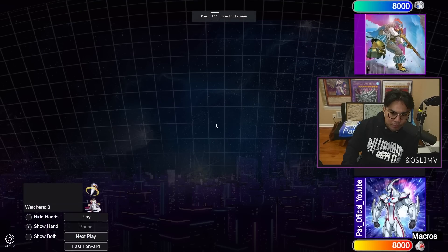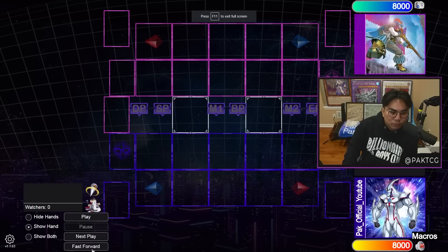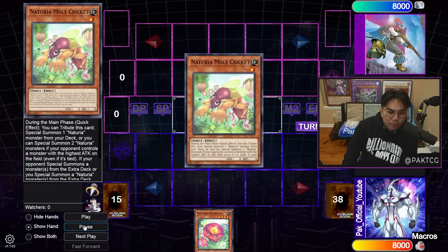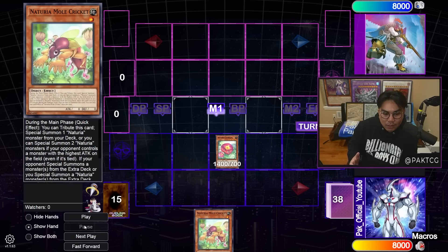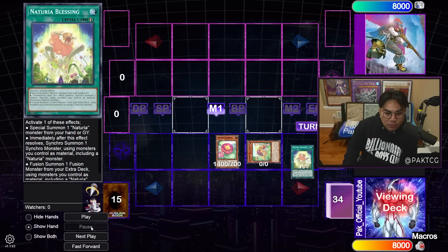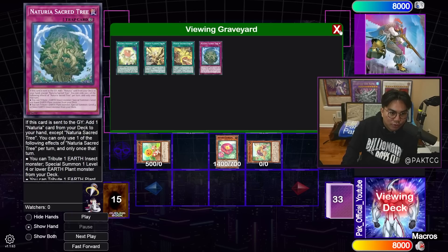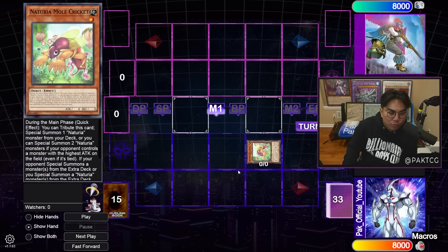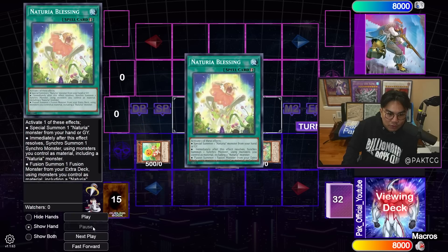Now let's look at another replay where you're playing against a Trap deck and people ask how do you make Barkion. It's very similar to the first combo: go Camellia, send, add Blessing, mill two — I'm milling two Runics — summon Sunflower, and just make Barkion. So you have Barkion and Mole Cricket. It's really hard for the Labrynth deck to deal with Barkion, to be quite honest. And if you have Blessing, you can actually revive back Barkion, so whenever you hard draw Blessing, it's really good.